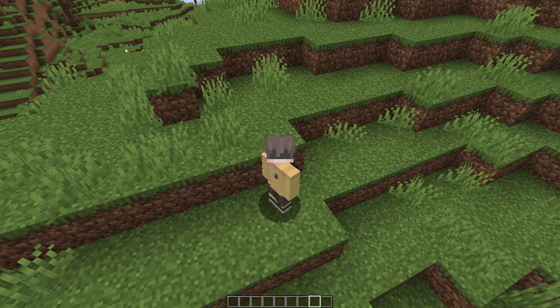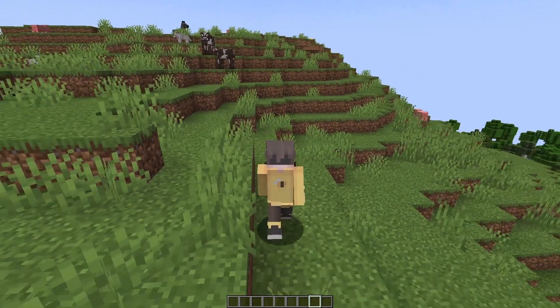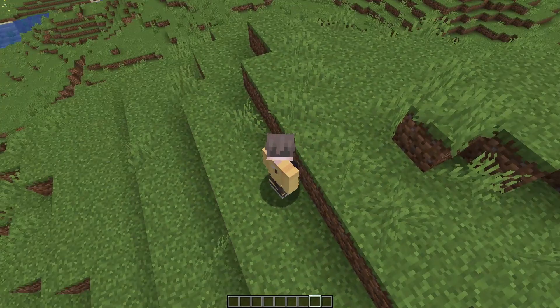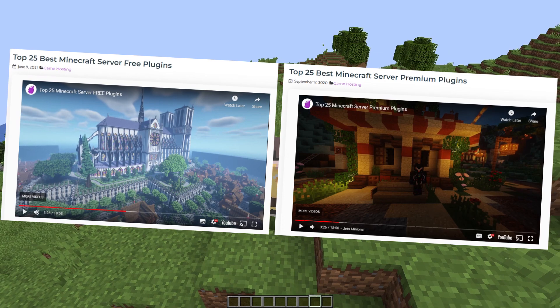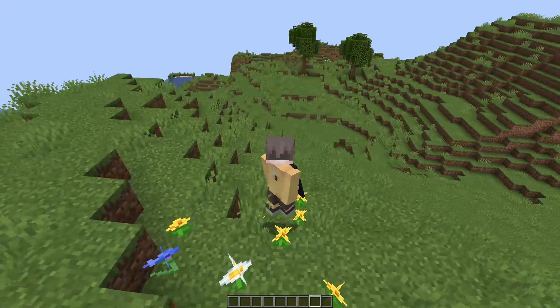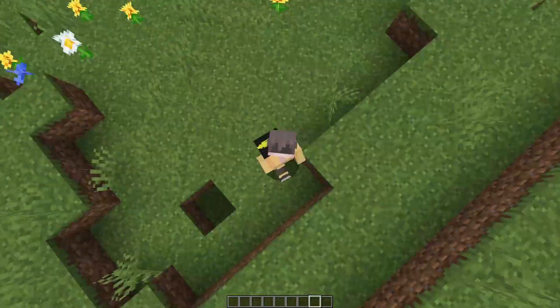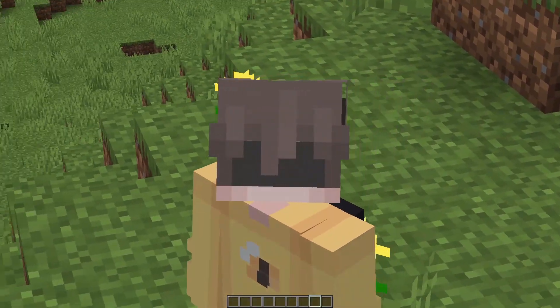RAM isn't the only thing to take into account when running your Minecraft server. There are many other things, like the three tiers which provide better hardware as you go up in the tiers. You also need to think about the reputability of public plugins that you use and the resourcefulness of the custom plugins that you create. We've also made another article on the best free and premium plugins, so head into our description where you can see our top 25 free and premium plugins. Or if you need any support, contact us through the link on the screen. Thank you for watching this video from Elixirnode, goodbye.